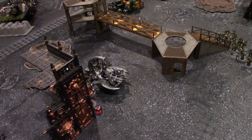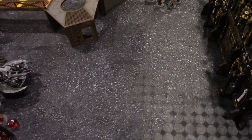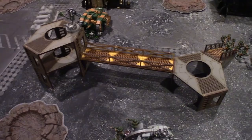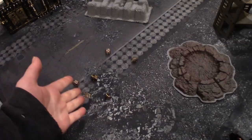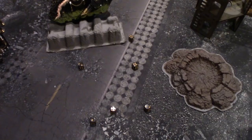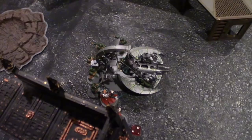The Necron Warlord swings three attacks hitting on sixes — one hit, doesn't wound. The Warriors fight back six attacks hitting on threes — four hits wounding on sixes, one wound — three-up save made. After all combats resolve, the Icon Ward swings four Rending Claw attacks hitting on twos — all hit, two wounds both sixes (AP minus four, no invuln) — two damage taken by the Warlord. End of turn.